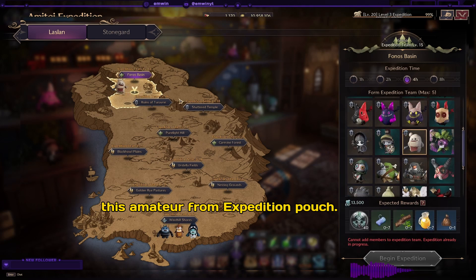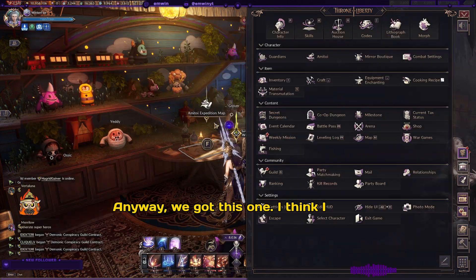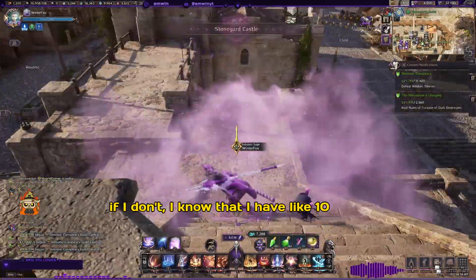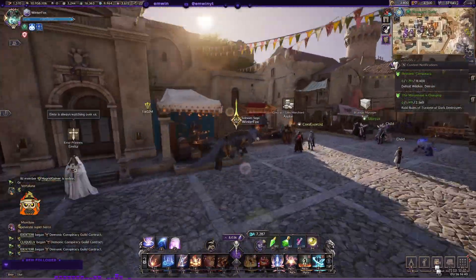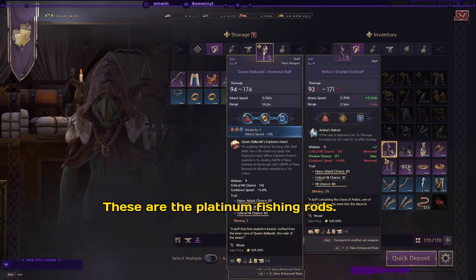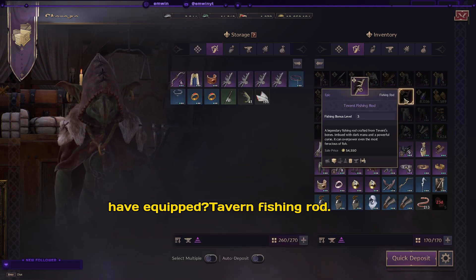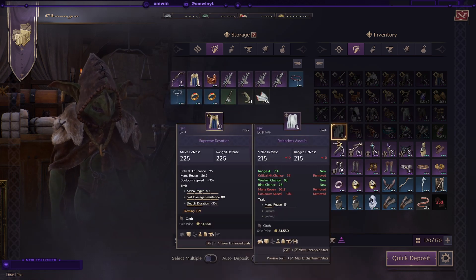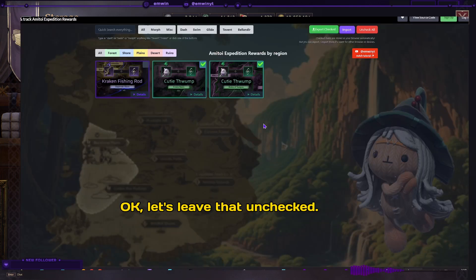Anyway, we got that one. I think I already have the Bracken fishing rod — even if I don't, I have like 10 purple fishing rods, but let's check it out regardless. These are the platinum fishing rods — which one do I have equipped? I have the Tavern fishing rod. I don't think I have the Kraken fishing rod.